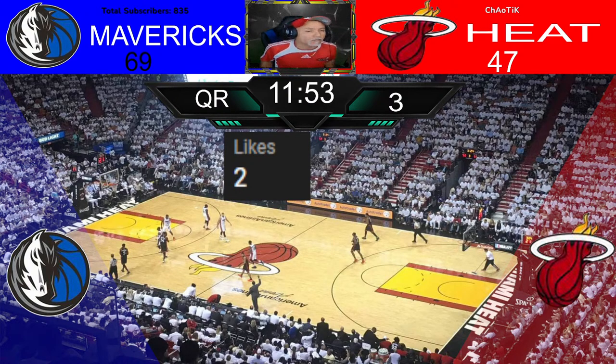Here comes Adebayo, passes to Hiro. Hiro passes to Jovic. Jovic continues with the dribble. Pull up three — he misses. Hiro has it, take it outside. Adebayo again, go for it.